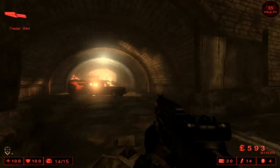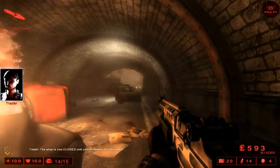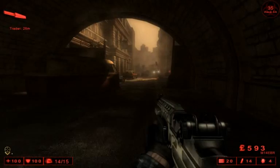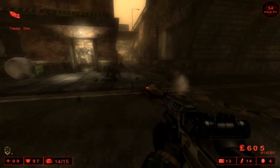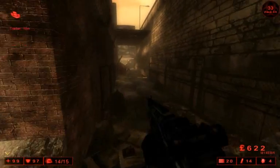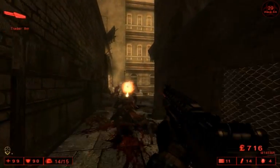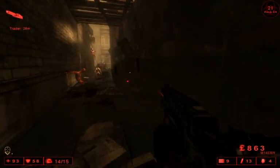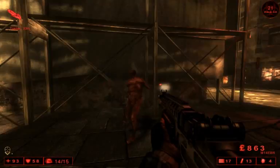It does have a bonus headshot damage, and you see this laser sight which you can toggle on and off with the middle mouse click, or whatever you have your secondary fire bound to. It's really good for run-and-gun situations. It's obviously a lot better for you as a sharpshooter if you can take the time to get those headshots.